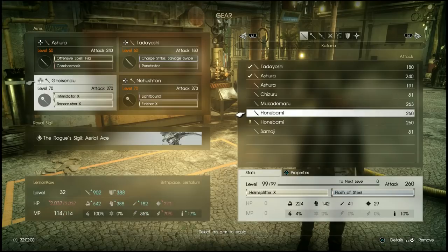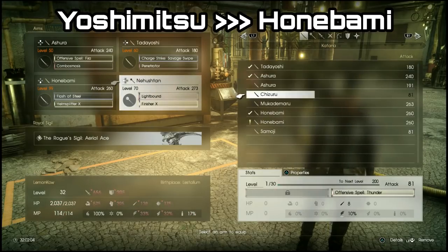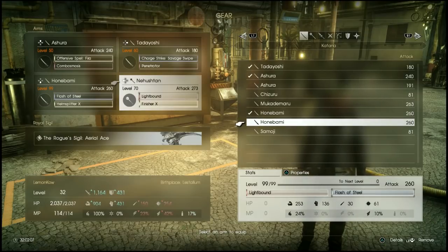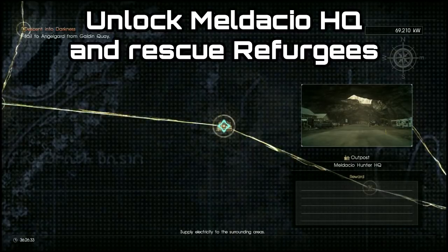The weapon we're going to be looking at today is the Yoshimitsu and its evolved form, the Honibami. In order to purchase the Yoshimitsu you're going to have to be at least at the Maldesio headquarters or the outpost.